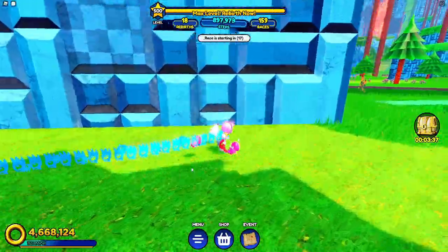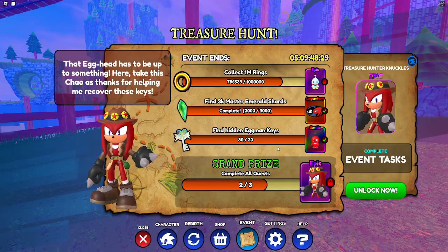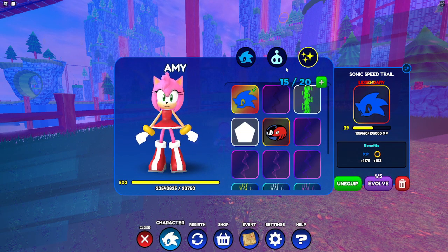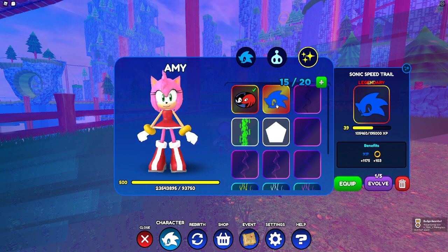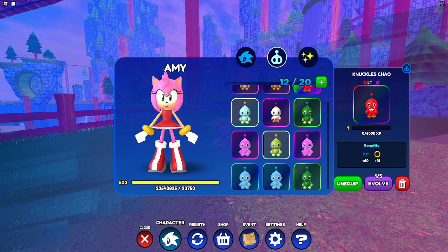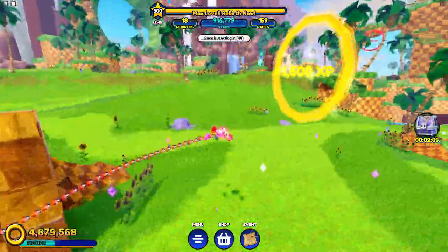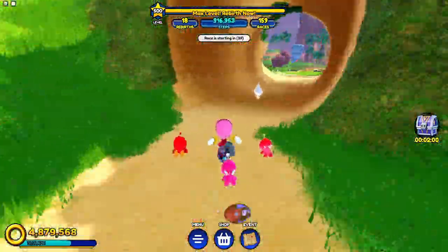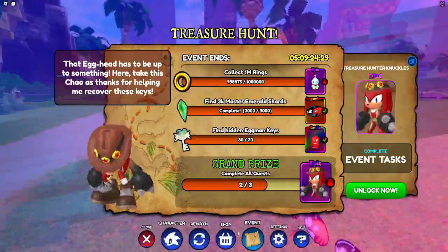We're almost done — two out of three achievements done! We've unlocked an exotic pet and a trail, so we're going to go over and get those. We'll equip this — that's really cool. Badge awarded: making your own trail, though I'm not sure what that means. At this point it's just collecting rings and then we're done. I need 3000 more rings — we're literally on the verge of getting it.